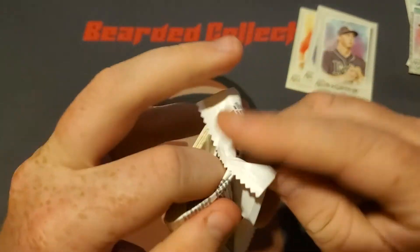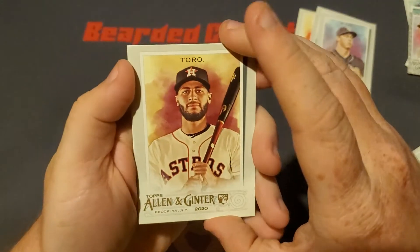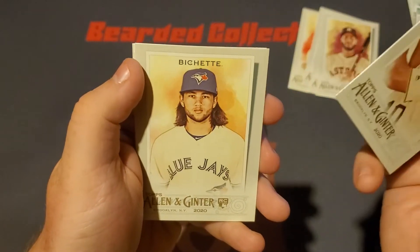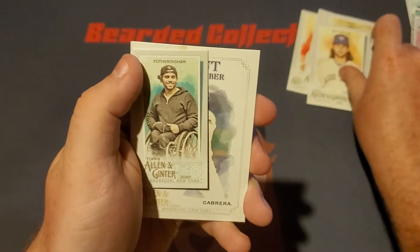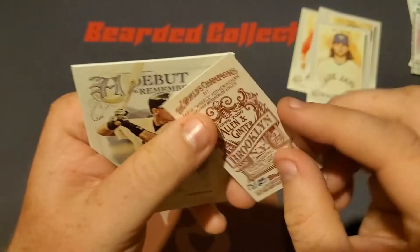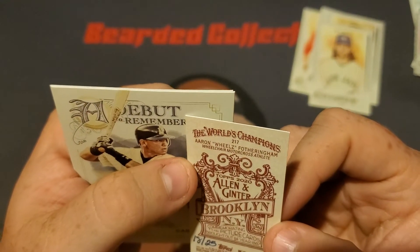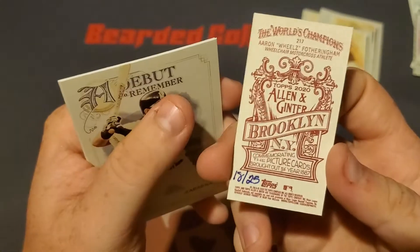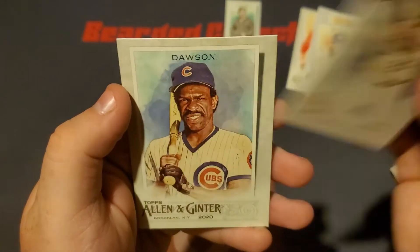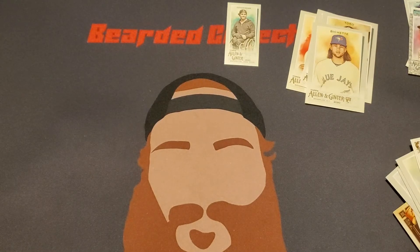Okay, last pack here, let's see what we can get. We got Andre Dawson on the back. We got Toro rookie card. We got Reynolds. There we go — a nice Beau Bichette rookie card. What do we got here? Forningham. Let's see — oh, this is out of 25, so very nice. Aaron Wheels Forningham, he's a wheelchair motocross athlete and it's out of 25. Pretty cool. We also got a Miguel Cabrera and we got Dawson.